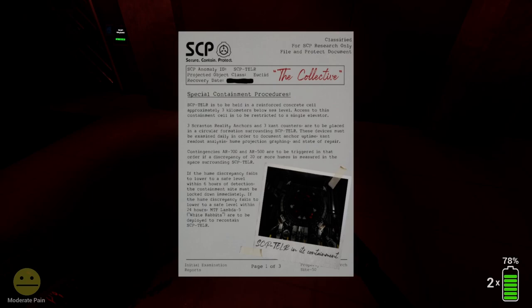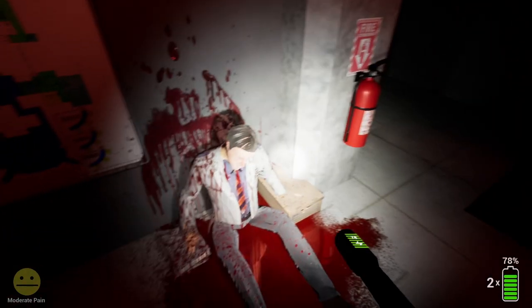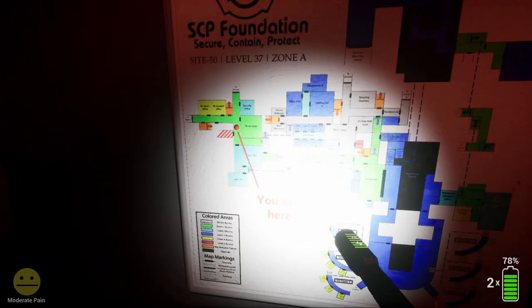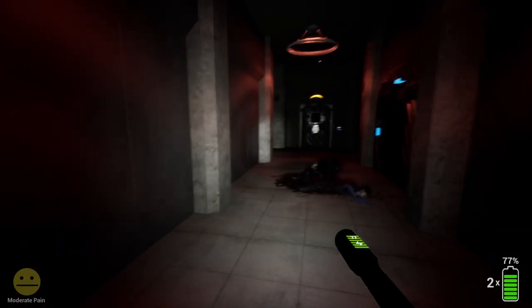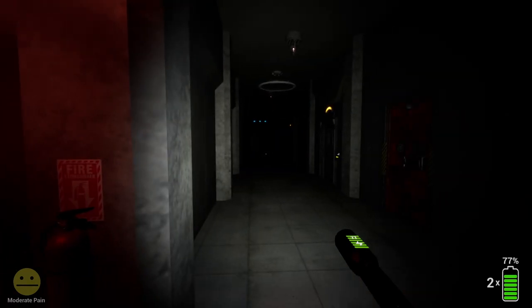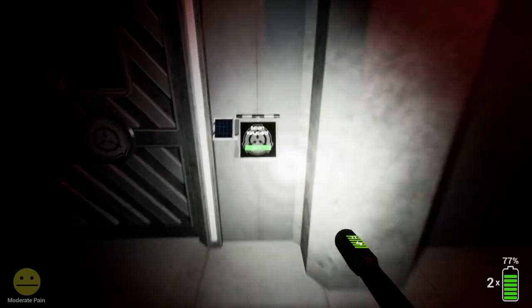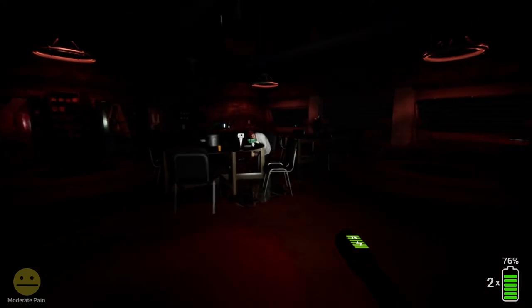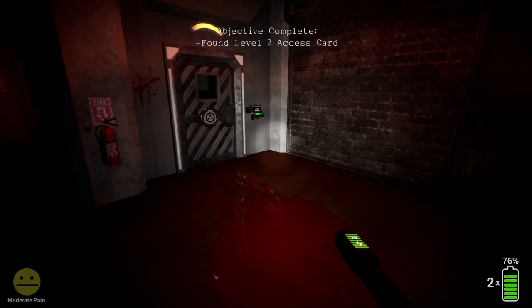It looks like a weird puddle of goo. This guy had a rough day at work today. Oh man, this place is complicated. Break room, security office, labs — that's where I need to get a bunch of cards. Something at the end of the hall. There we go. More dead bodies, wonderful. But another card — that's what we need.